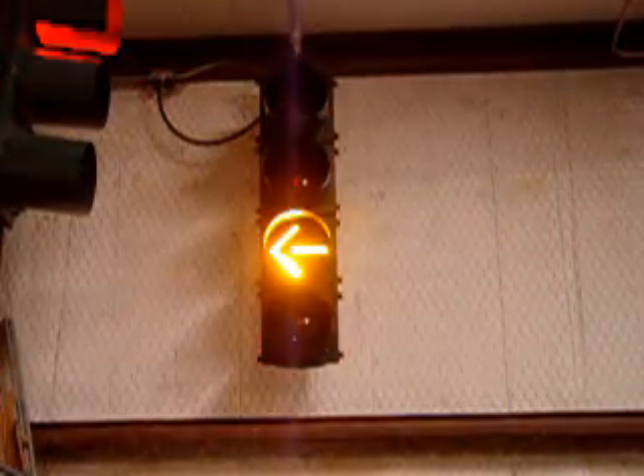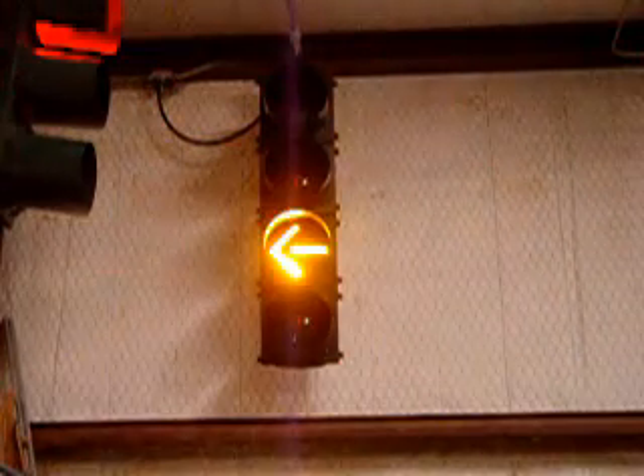Well, if you're out in the intersection and you see a yellow light ahead, you assume that the traffic coming the other way is getting a yellow light. You make a left turn, you get T-boned.